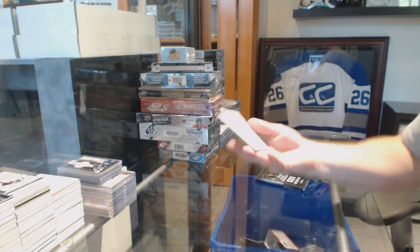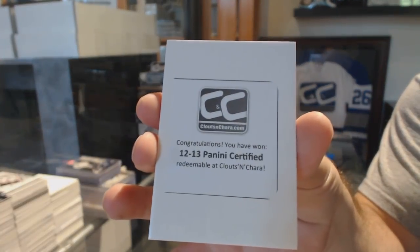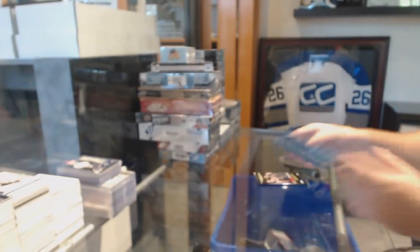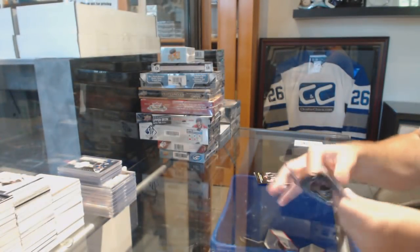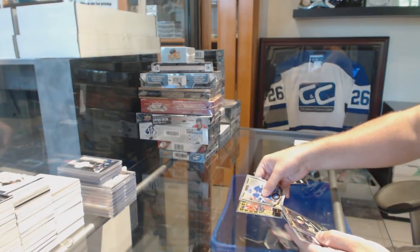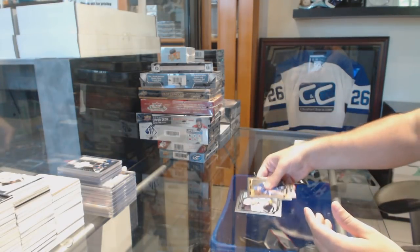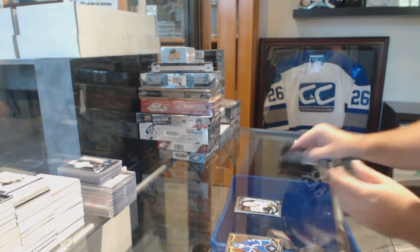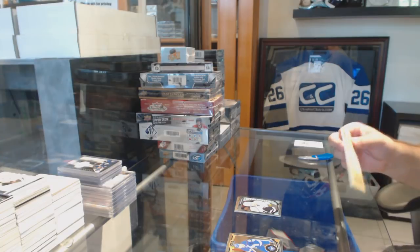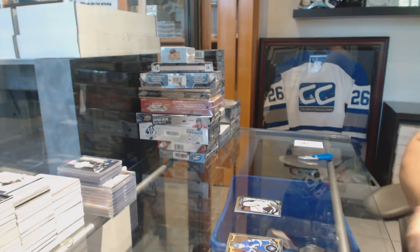Whoops — and the box — 12-13 Panini Certified. I'll do the packs. It won't get random because it's got to be in the randoms. Retro of Poirier for the Flames, Nick Shore platinum rookie for the LA Kings. That one would go number four technically on the list — that's base.